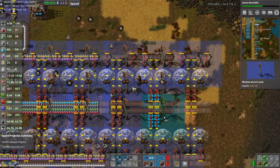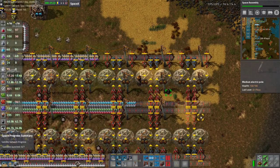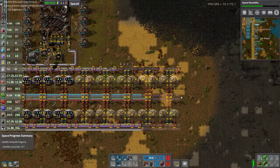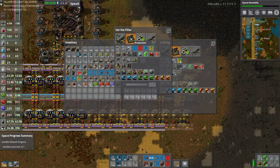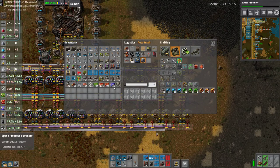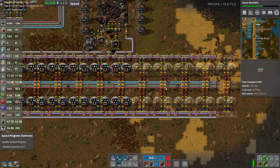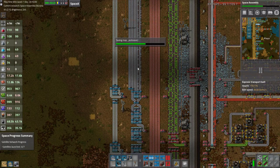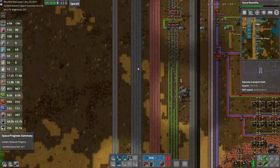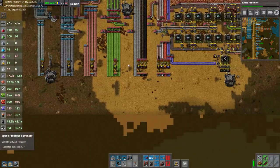Go nuts with the power poles — waste them, doesn't really matter. We're going to auto-trash labs so that as long as we're in the network they will get placed somewhere. I have upgraded the main bus for iron — it is now blue belt all the way to the end.